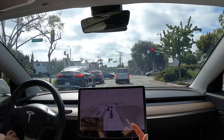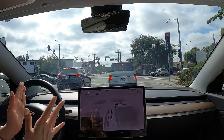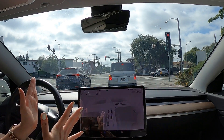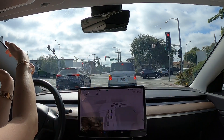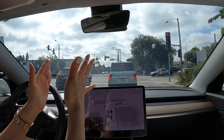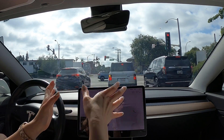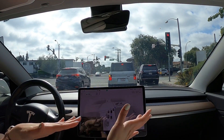Now we're on the return trip. On the return trip there was this issue with a lane widening — it goes to the right and straight, then makes a left turn. In the previous test the car would not stay to the left of the lane, sometimes blocking cars that need to go to the right, causing confusion.